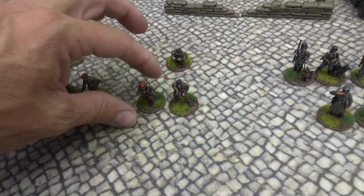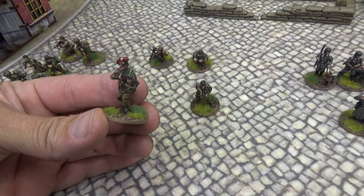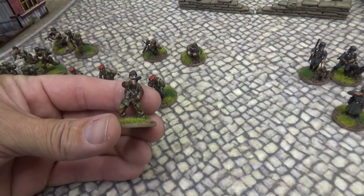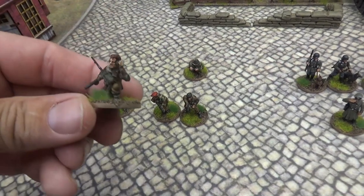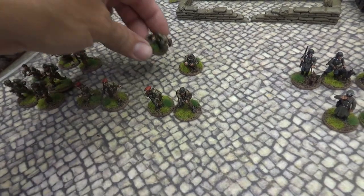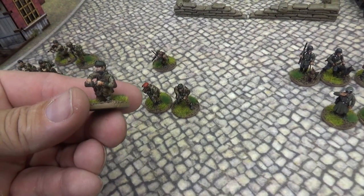Then I have two guys with silenced weapons: one guy with a silenced carbine and one guy with a silenced pistol. I also have two more specialists — a guy with a radio armed with a pistol, and then the last guy is armed with a pistol and has a demo charge.